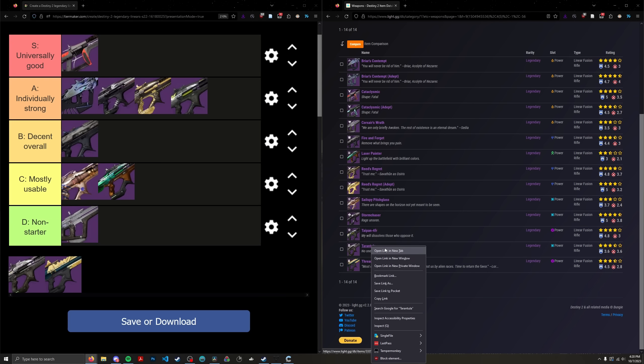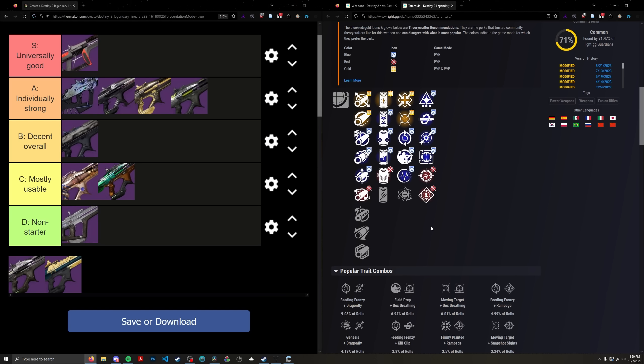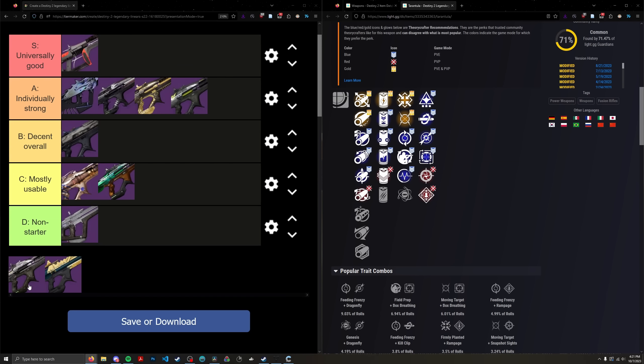We're down to our last two linears — Tarantula and Threaded Needle. Tarantula came out at a time when linears were not in contention for damage, and the perks reflect that era. We have Field Prep and Box Breathing. There was a running joke that Field Prep and Box Breathing Tarantula is the highest total damage linear if you shoot one shot at a time and reproc Box Breathing for every single shot — so, kind of a joke. This thing is pretty bad. It's a bit better than Corsair's Wrath because Field Prep acts as a reload and reserve buff and Box Breathing can offer a one-shot burst in GMs or something. But please, don't use Tarantula.